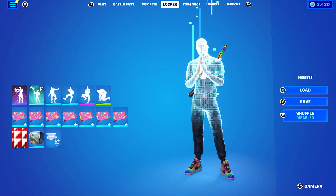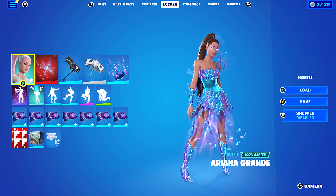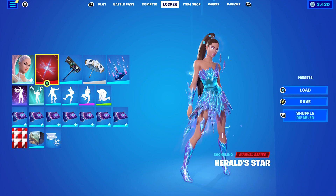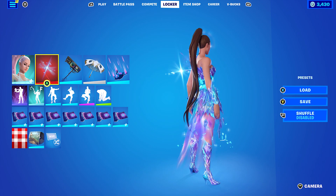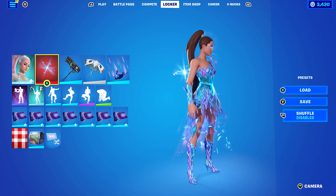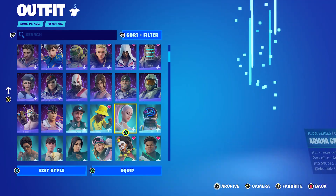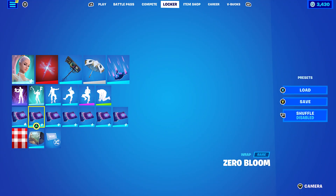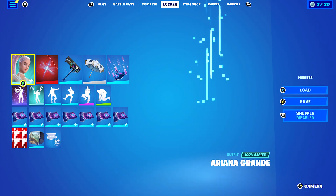The final skin I made a combo for was Ariana Grande — specifically the Rift Goddess Ariana edit style. Back bling is the Herald style, which I wasn't sure about, but I found it works pretty nicely with all the colours of this skin — it's a very cool edit style for the Ariana Grande skin. The wrap I'm using is Zero Air Bloom, because it has a lot of different colours and goes pretty nicely with the skin itself.